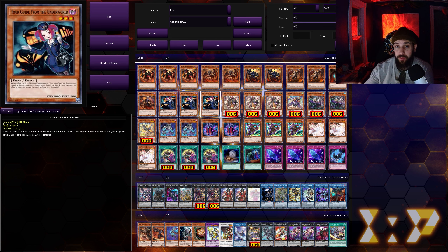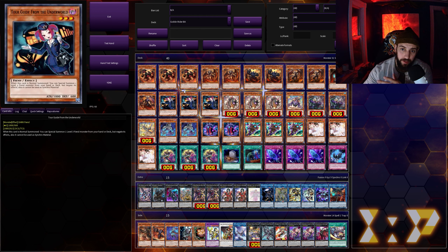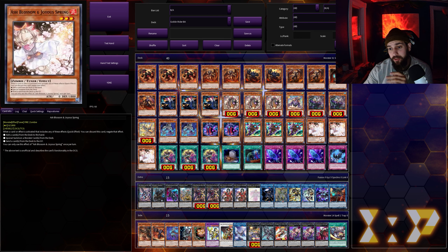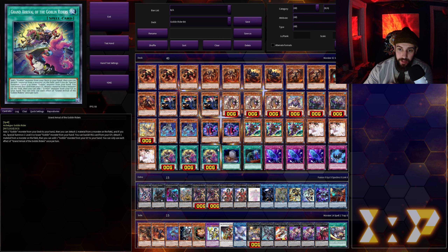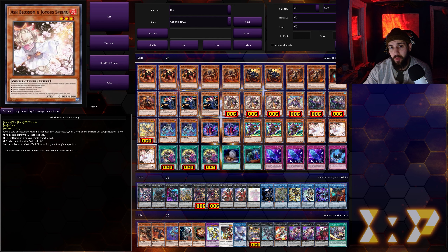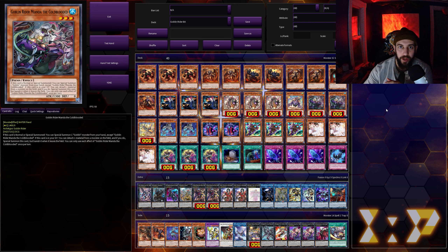This idea came to me from a comment posted on a previous Burning Abyss deck profile I had uploaded maybe a month ago, so that comment was the inspiration for it. I circled back to it, tested it out a little bit, and this is what we got. I will note this is just a preliminary version of the list — I'm probably going to clean it up a little bit, trim some of the fat, and maybe do a more in-depth profile later. But for the most part a lot of this stuff's been around for a while. The Goblin Riders are fairly straightforward, so hopefully you guys pick up on it pretty quick.